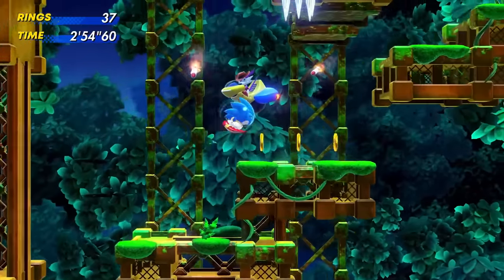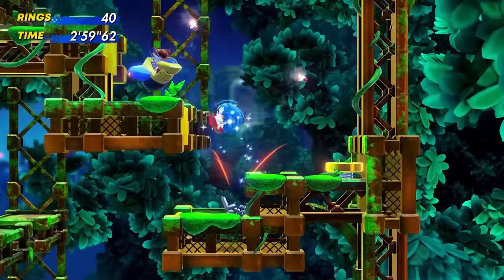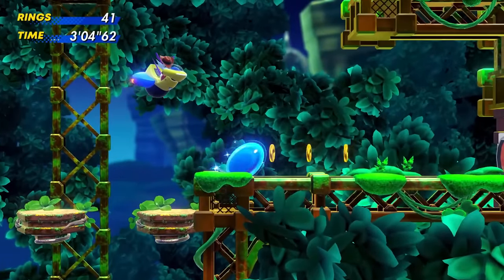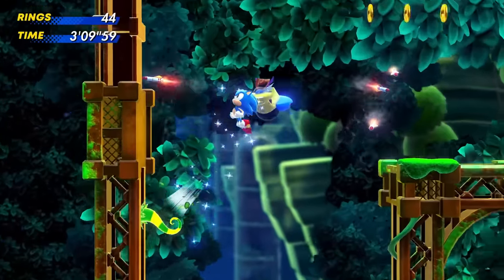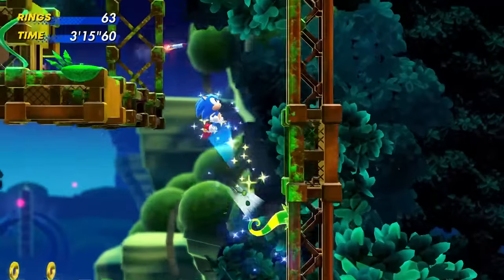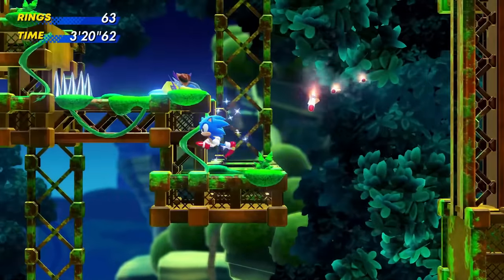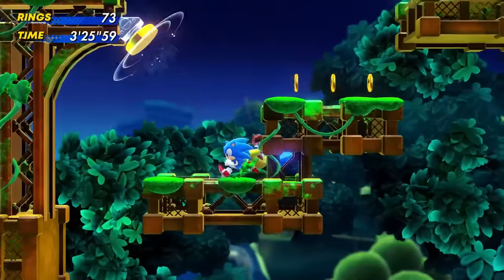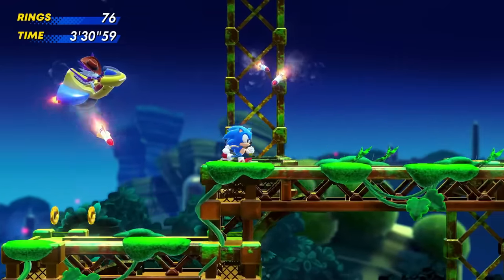He's still right on our tails! Missiles coming — keep going Sonic, you got this! There's invincibility — I'm not worried about anything now. We bounce up, zoom along, and bounce off these. Still invincible for a little while longer. Our invincibility is gone but Fang is still here.